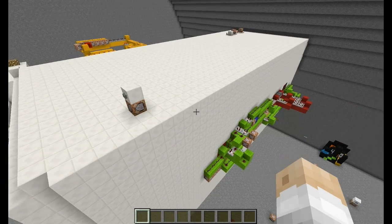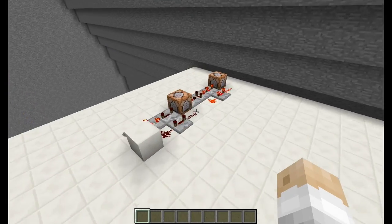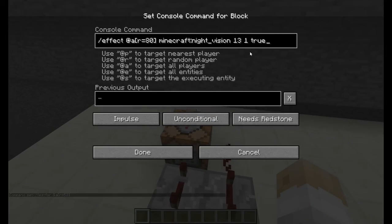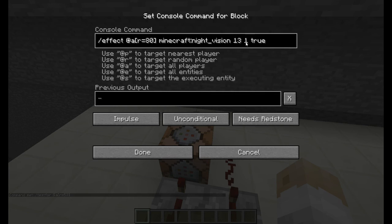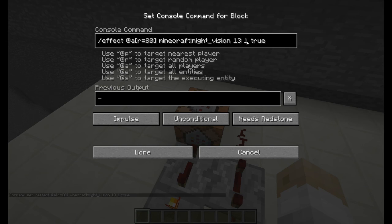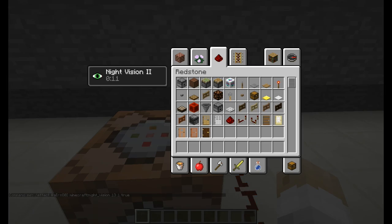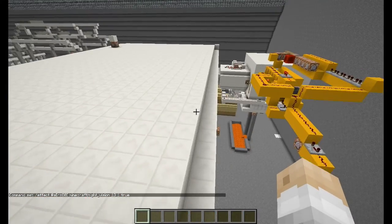If you want to know how this works: this is a very simple redstone circuit. It just senses if there's a player nearby and gives them night vision. The 13 is the amount of seconds — 13 seconds — because if it's lower than 10 seconds there's a 3-second delay and your screen begins to flash. The 1 is the amplifier, and 'true' is a built-in function which makes it so the icon doesn't appear in the top right and the particles have vanished.